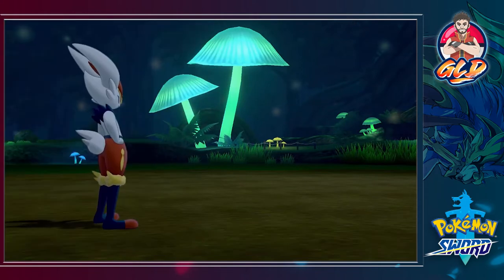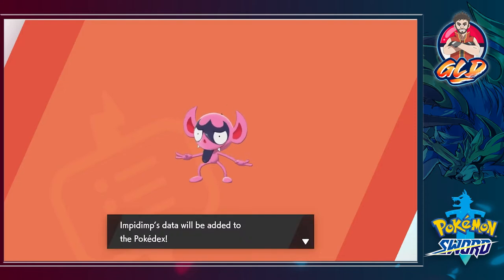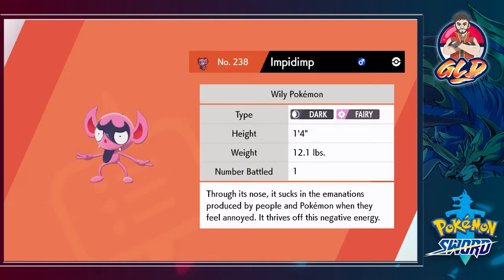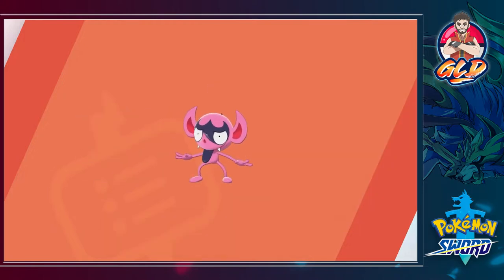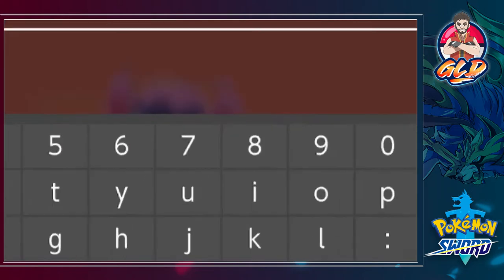More experience for all of us right there. Let's go right ahead and take a look at this Pokemon. Impidimp — both dark and fairy type Pokemon. Through its nose, it sucks the emanations produced by people and Pokemon when they feel annoyed, and it thrives off that negative energy. Let's go right ahead and give this guy its nickname.